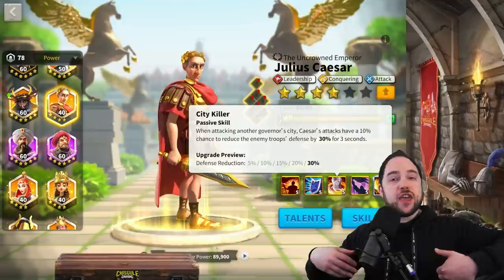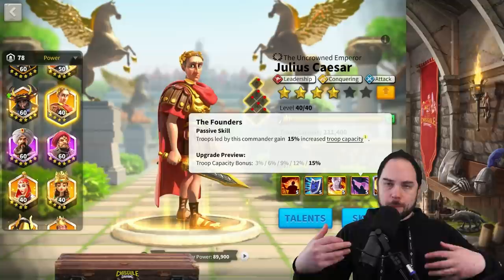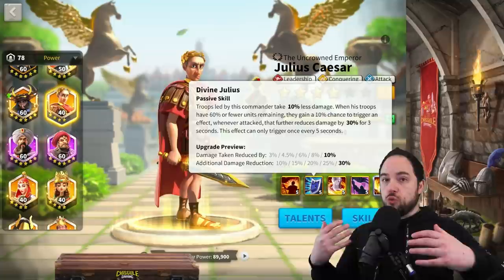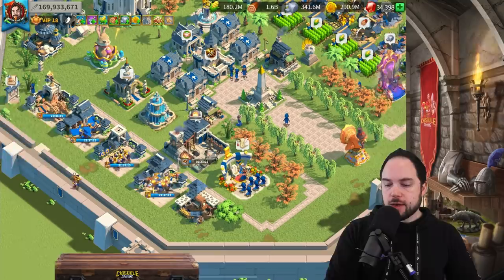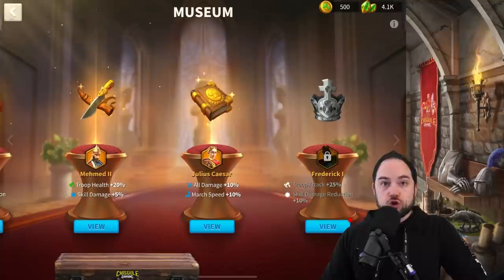His fourth skill is actually decent — 15% more troops, which is stronger the less troops you have and really great in Ark of Osiris, though less powerful in Season of Conquest KVK where people have lots of troops. He also reduces all damage taken by 10%, and when you get below 60% you have a chance to reduce damage even more. And in the museum, if you're in KVK Season 4 and beyond, he has a buff that is deceptively good — straight up adding 10% more all damage and 10% march speed.